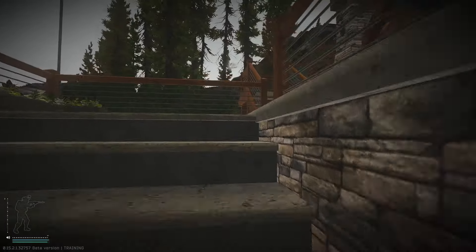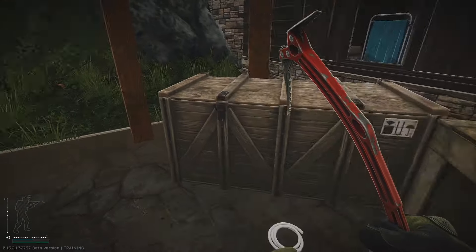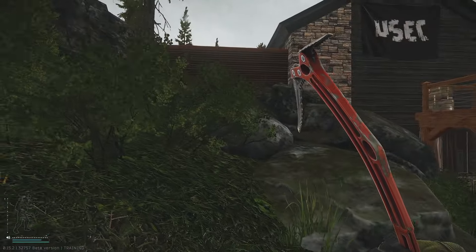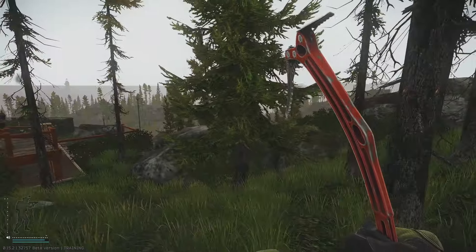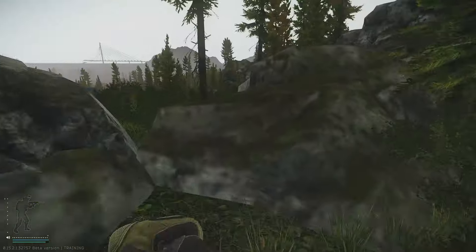After that, go up the staircase and check on top of these two boxes here — I've found radio transmitters here a bunch of times. So that's going to do it for the good chalet. Those are all the spawn locations I know of. Again, I'm probably going to miss some, so feel free to correct me down below.